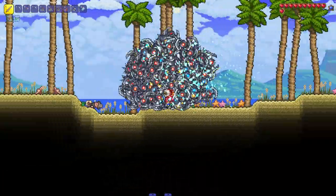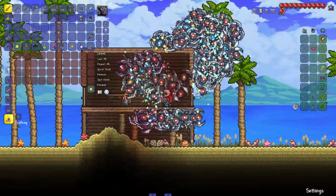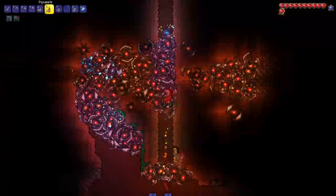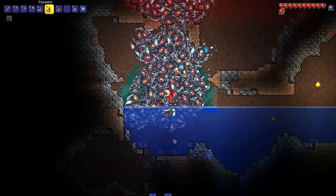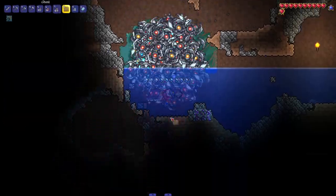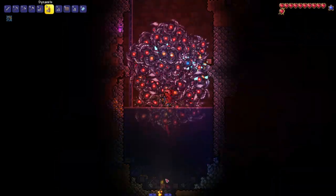Why is my guide living all the way past the dungeon? What are you doing over here, Mr. Guide? Here's the Angler — might as well wake him up. He's living in a nice beach house. Geronimo — this is my favorite part about elevators. I just threw like 20 dynamite onto this chest and it was empty. I thought it blew up. There's a little goldfish down here.